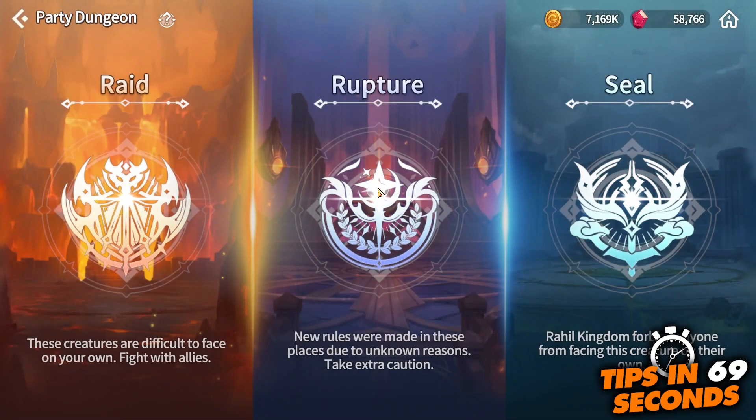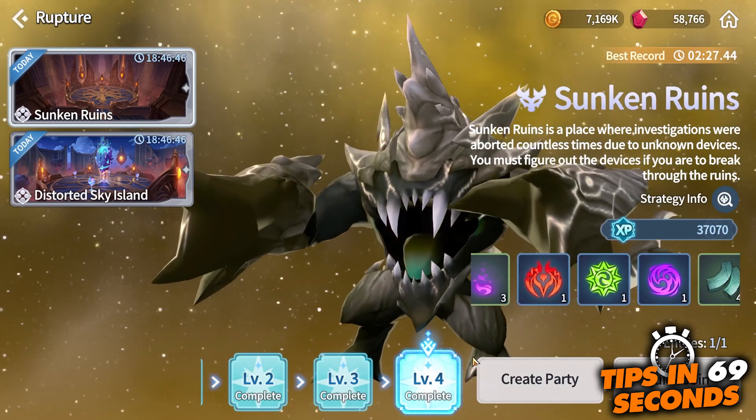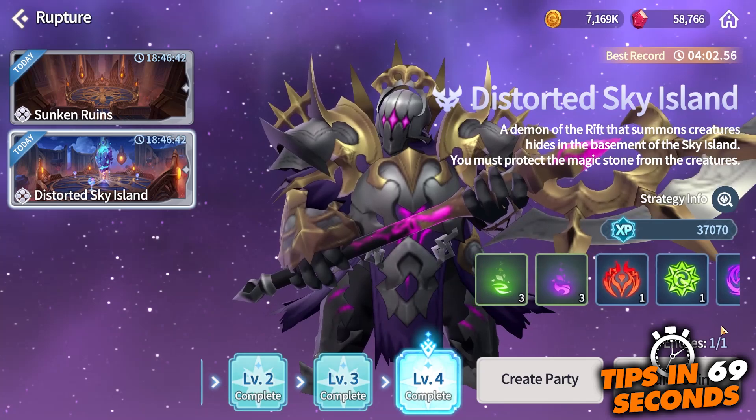First, they can be acquired from the Rupture dungeon. Both Sky Island as well as Sunken Ruins have a chance to drop either several transcendent materials or a full piece of a specific type of energy.